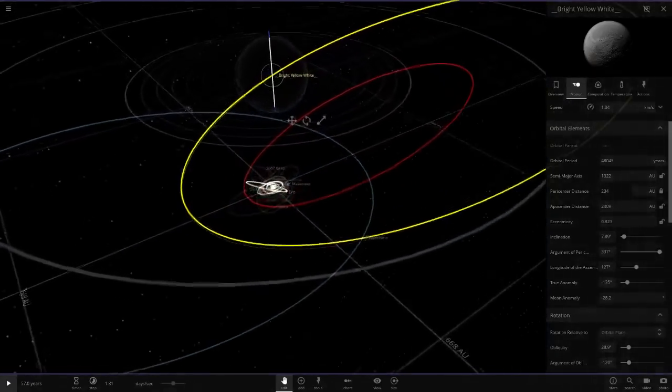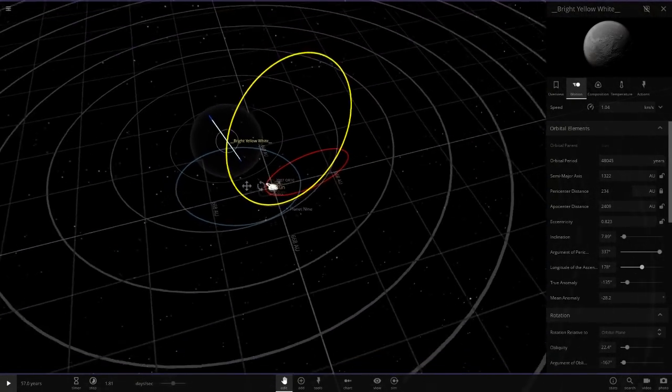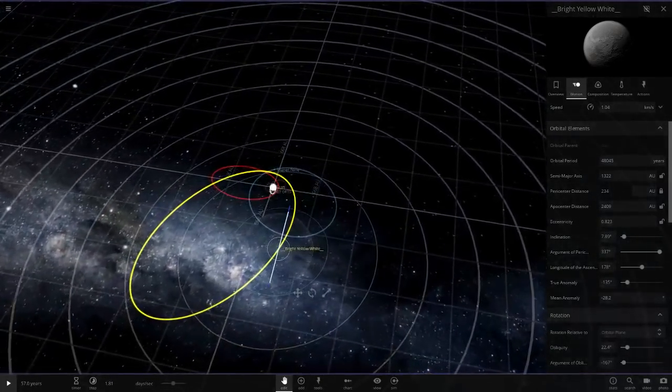I'll have it a little inclined as well. It's something like this, from what the image is showing me. I'm going to try to do it exactly like the image.